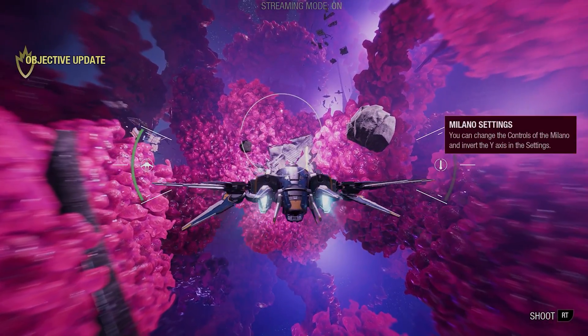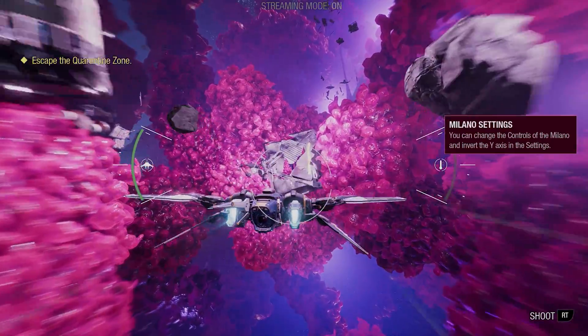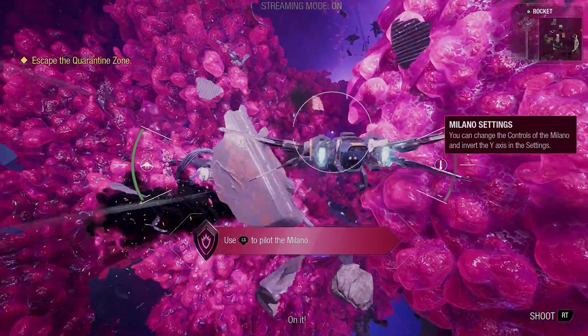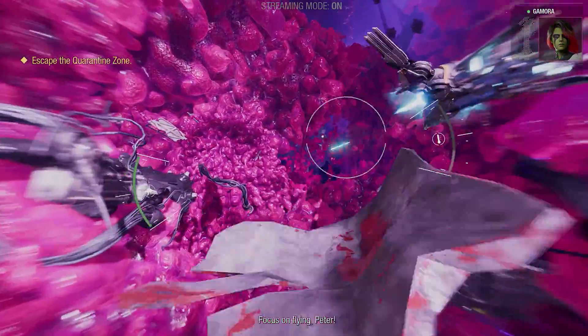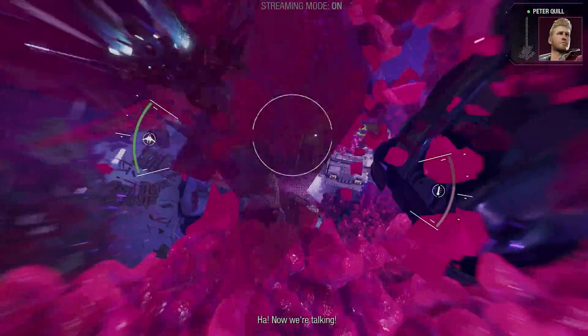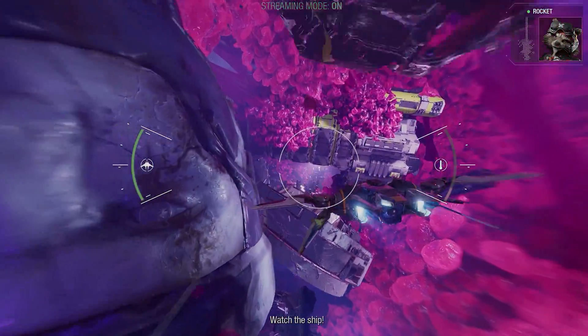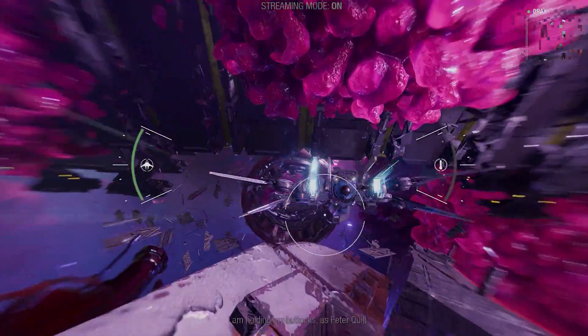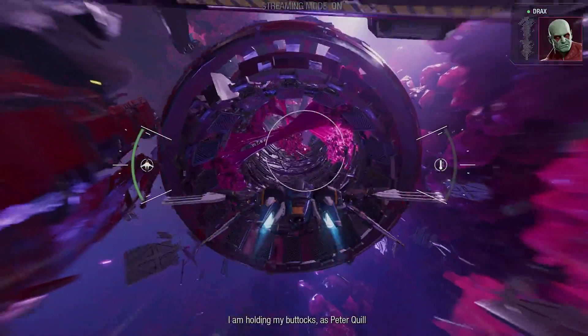Alright, we get to fly the Milano here - just in a linear part, we don't get to really deviate from this. These sections will pop up, but you do actually get to fly the Milano in combat as well, not just cruising through. Straight past, dodging things - I'm watching! You wait! Drax, what are you doing? I am holding my buttocks as Peter Quill instructed.